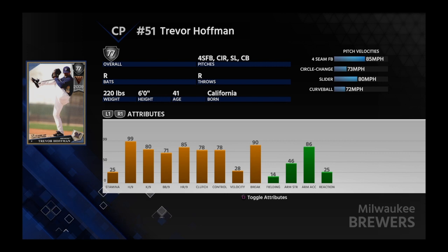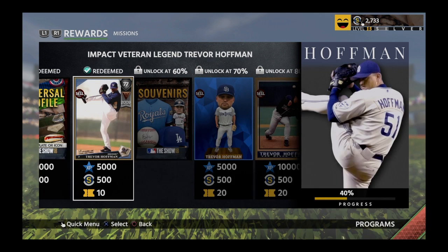Now we're redeeming his Veteran Impact 77 overall closer card. He's very good — fastball, circle changeup, slider, curveball. He doesn't have a lot of velocity with his pitches, but that doesn't matter. That confuses people. If you know how to use those slow pitches, they just work fantastic.